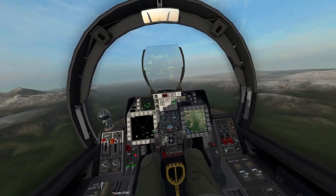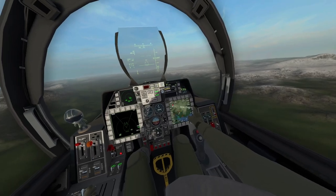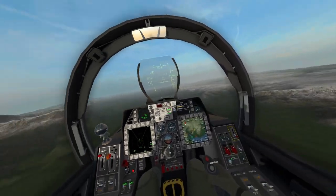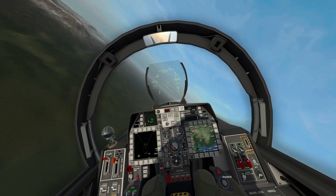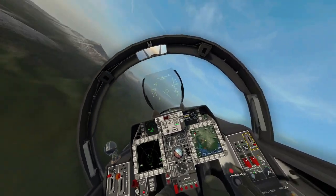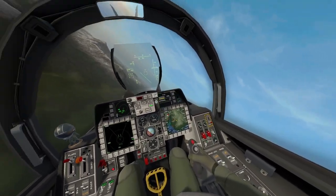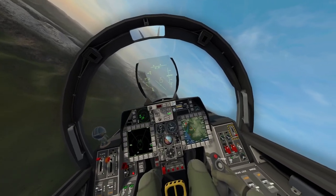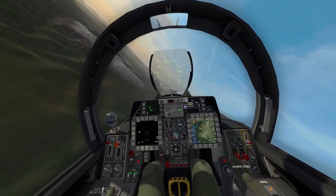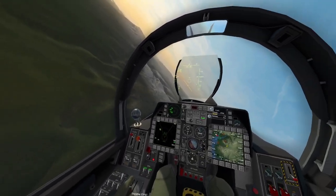We're flying a little fast, I'll slow it down. We've got the master arm on, the map on the left, and we can zoom out to see our targets — we're actually past them so we'll turn around. We do have the AGM-88 selected. If you have a multiple-weapon loadout, you can cycle weapons by gripping the joystick and pressing the top face button on your right touch controller. Since I only have the AGM-88, it won't cycle for me, but that's how you'd do it with multiple weapons.